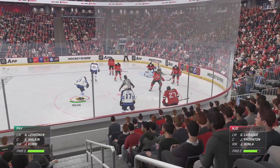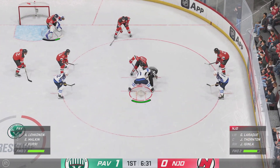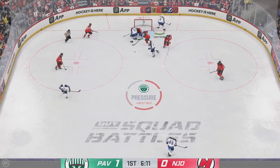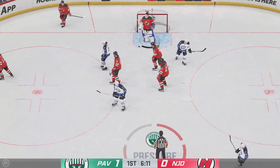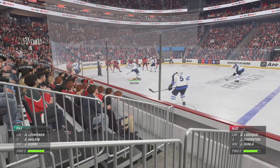The Indians have put a lot of pucks on net here in the first, and they continue to lead. Malkin's got it and they'll go on the attack in the offensive zone. Hasik's going to hang on to the puck for a whistle. Centers get set as they're ready to drop the puck again.